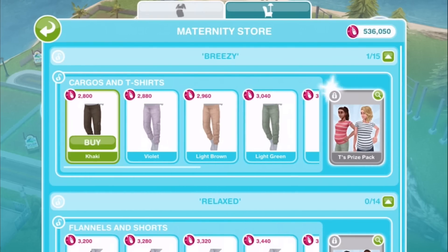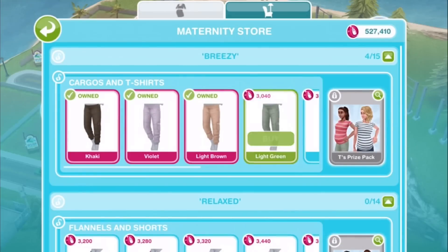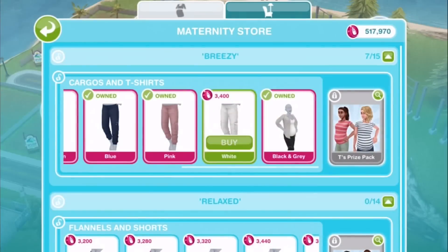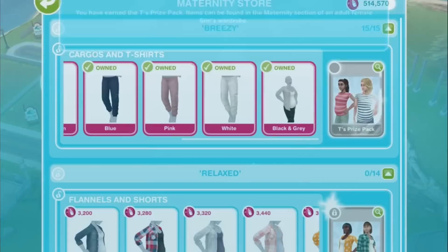So let's go ahead and buy those. The maternity store tokens that you see at the top here were given to us by the game developers in this temporary version of the game. It's not our game, and when the update comes out, we'll have to play pregnancy and earn these tokens just like everybody else. As you can see, we've unlocked this prize pack of tops.